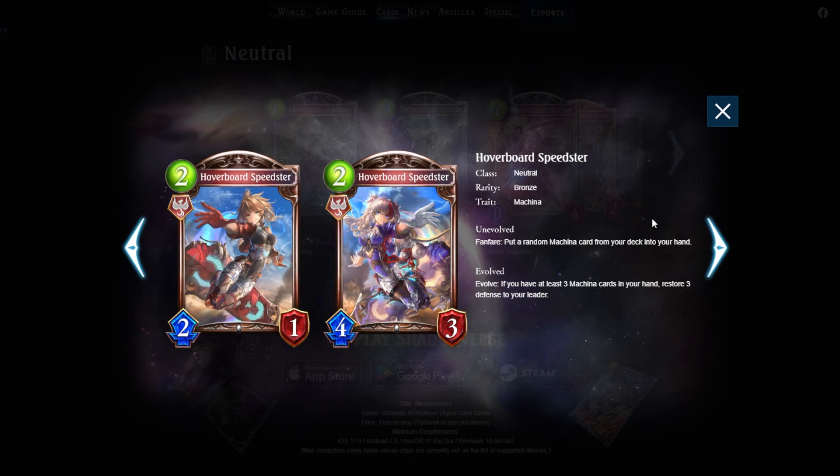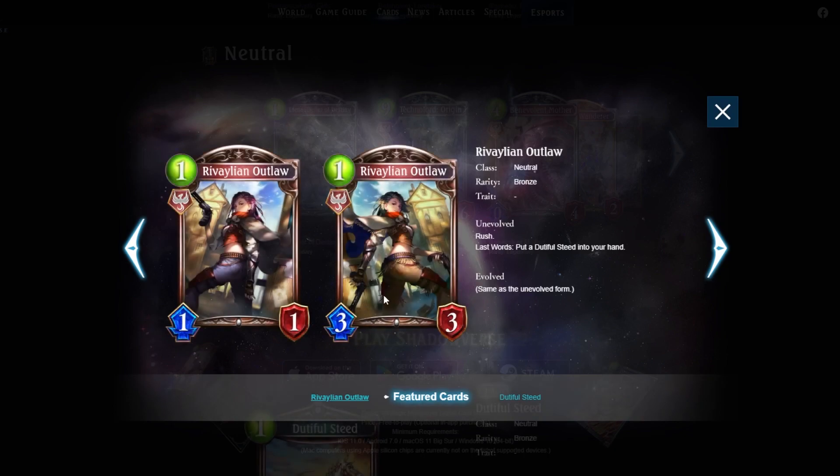Next: Hoverboard Speedster — two mana 2/1. Stats got flipped around from a previous build I played in Take Two. She puts a random machina card from your deck into your hand. If you have at least three machina cards in hand, restore three defense to your leader. You're never evolving this — you have better things to evolve. But drawing a random machina card, contributing to your machina card count, and the potential heal makes it a decent generic filter. Three out of five.